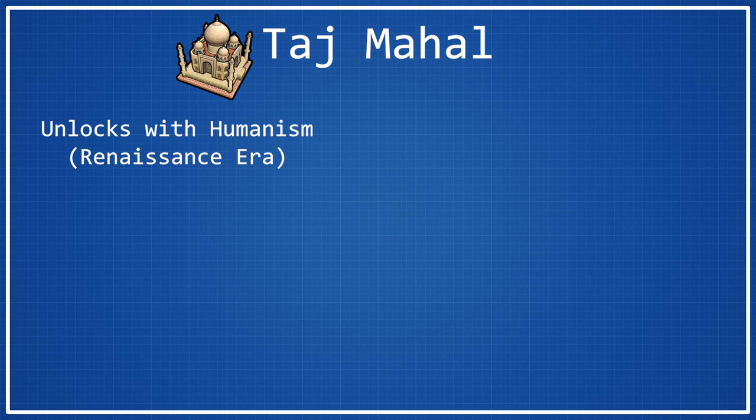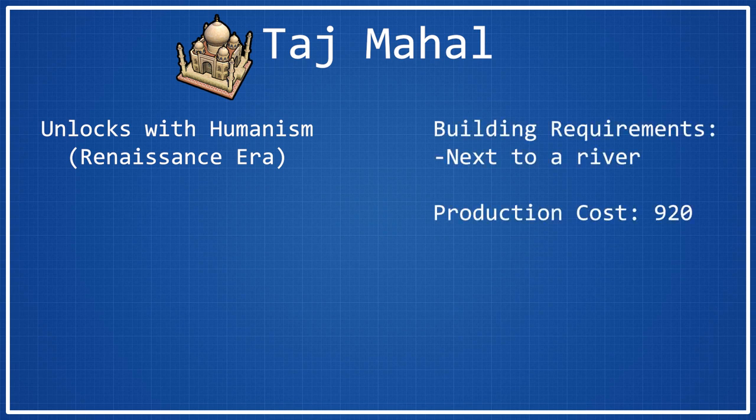Once you research Humanism, the building requirements for Taj Mahal are as follows. They are very simple, probably one of the simplest in the game — it just needs to be built next to a river. I would assume you probably have at least one river in your civilization somewhere. Hopefully it's in a good city where you're able to build Taj Mahal, because the production cost is 920 production, so you probably will want to be building this in a pretty beefy city. In a good city you're still looking at the typical 20 to 30 turns to build Taj Mahal.